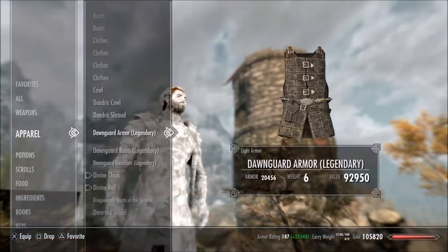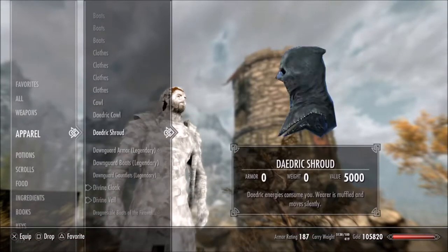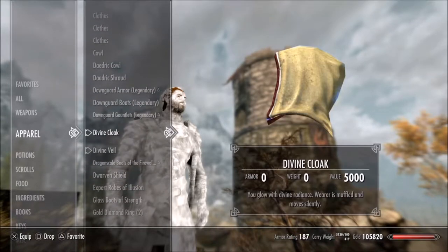Currently I am wearing the Divine Cloak and Veil. There is a Daedric Shrouding Cow which gives you more of a dark and evil look, but I like the Cloak and Veil because it makes me look freaking glorious and fantastic.